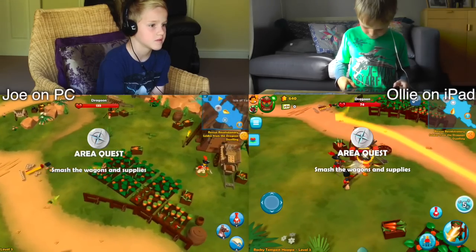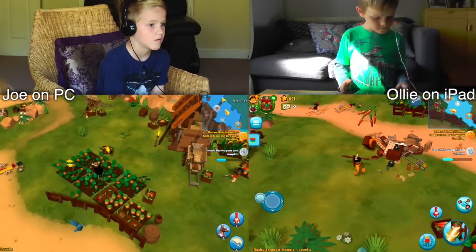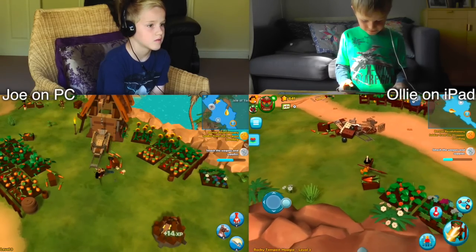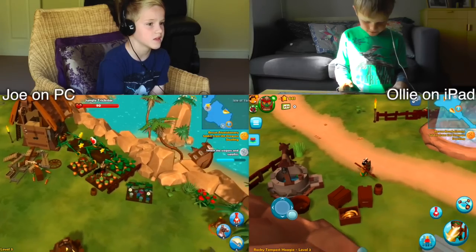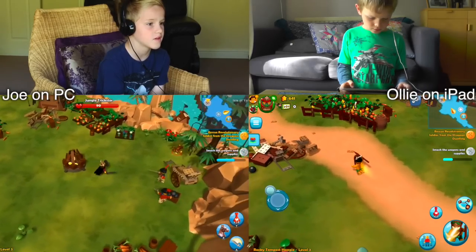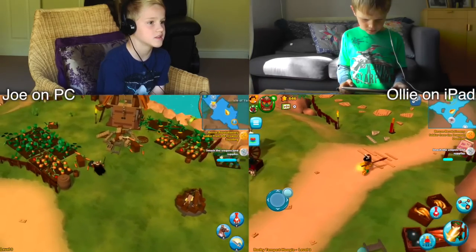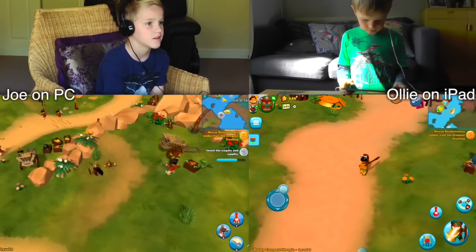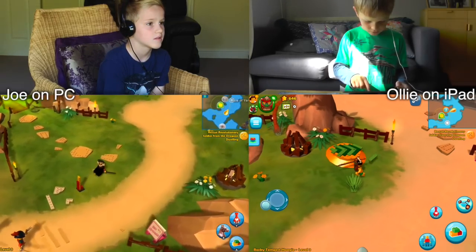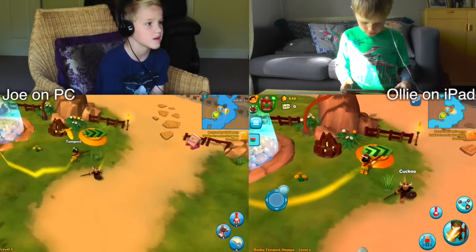Smash the wagons and supplies! There is a place where you need to go up here. I'm attacking these — no, no, don't come back! I'm doing the quest of attacking the wagons and supplies. I'm going to use the speed boost. There's a monkey — and there are dragoons! I can see you. Just come towards me and stay where you are for a moment. This is the one. I'm doing the speed part again.